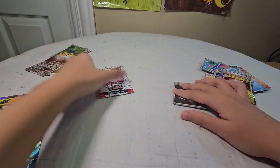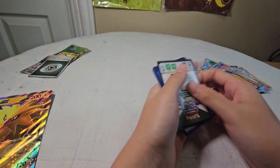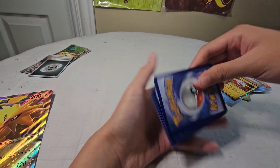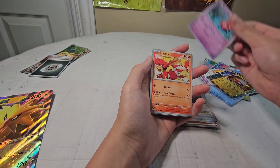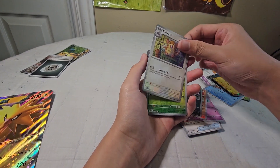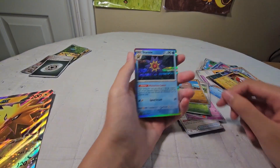Okay, last pack — let's get it. This will be our last pack of the video today. I'll be posting videos every Saturday or Sunday, so expect to see them on one of those two days. Here we go — Basic Energy, Shellder, Helix Fossil, Slowpoke, Magmar, Nidorina, Raticate, Erika's Invitation, Kuna, Diglett, and Starmie. Nice artwork.